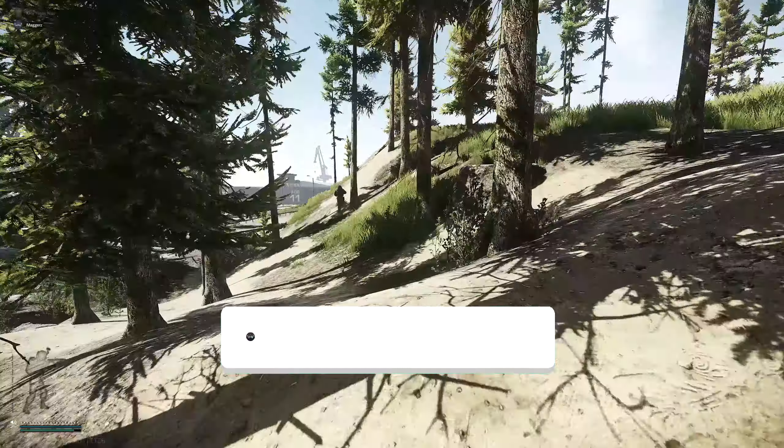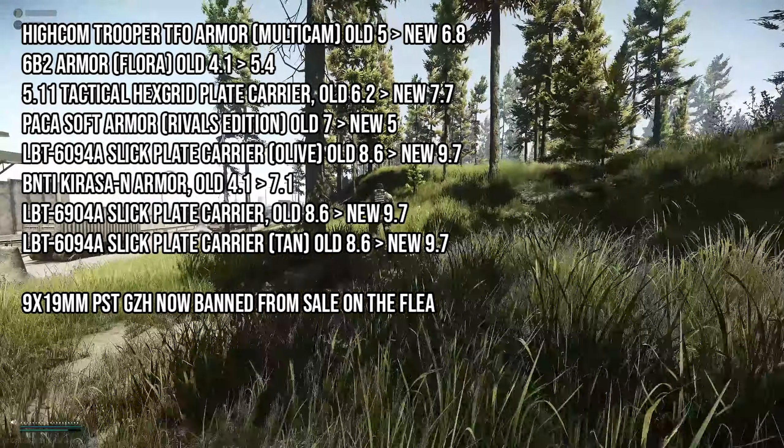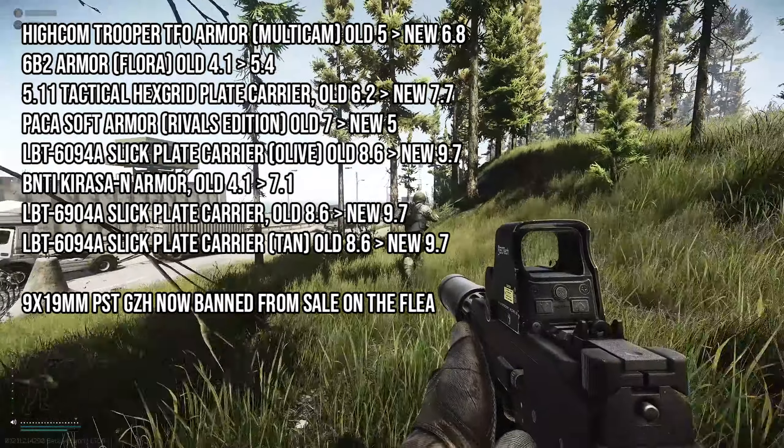The changes today are all to do with armor within the game — their weight statistics have changed. The High Com Trooper TFO Armor Multi-Cam has had its weight changed: old value 5, new value 6.8. The 6B2 Armor Flora: old value 4.1, new value 5.4. The 5.11 Tactical Hex Grid Plate Carrier: old value 6.2, new value 7.7. The Packit Soft Armor Rivals Edition: old value 7, new value 5.